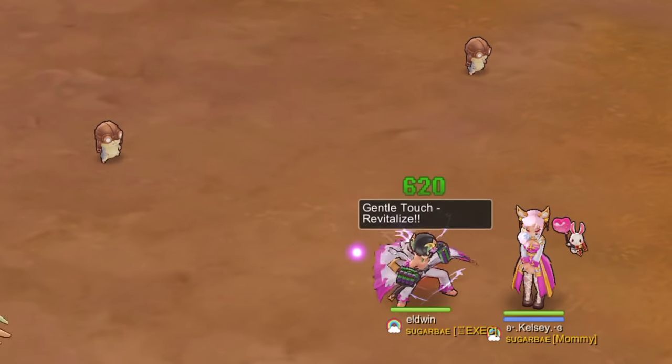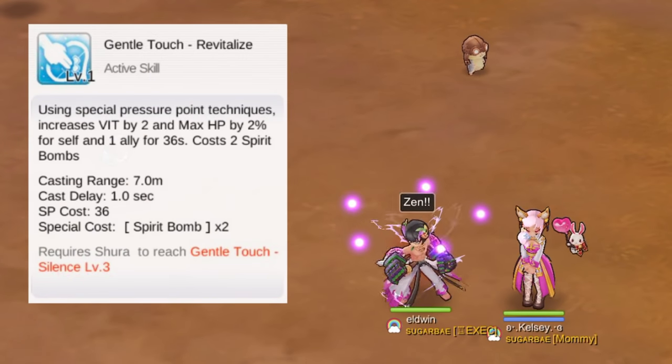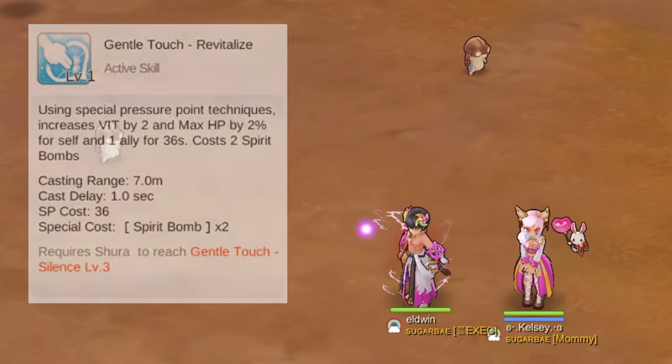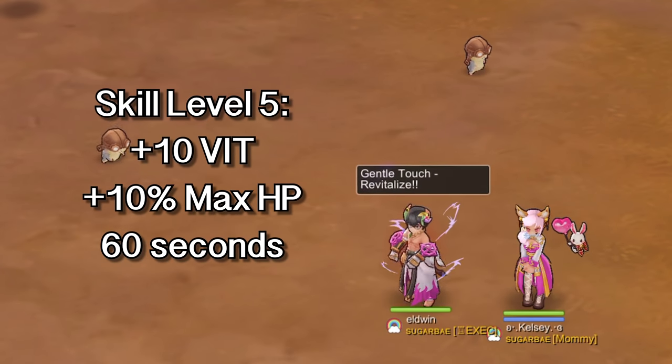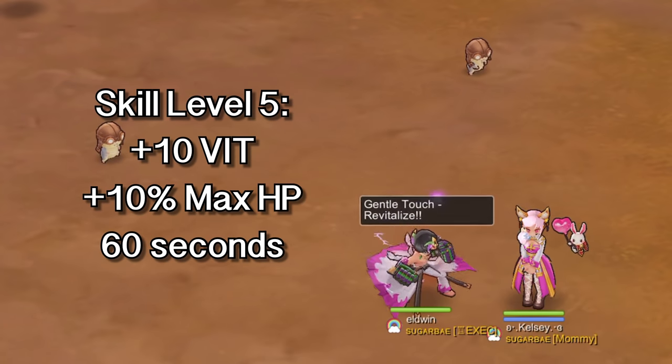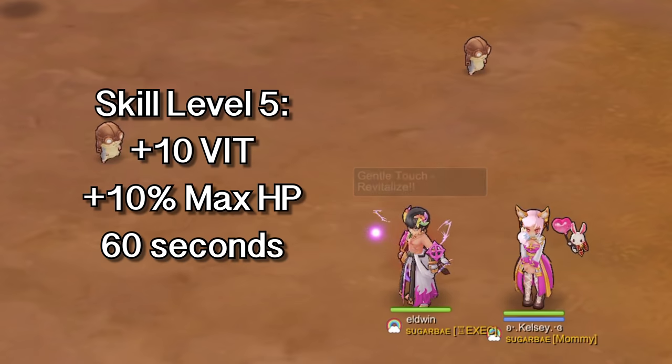For our next supportive skill, we have Gentle Touch Revitalize. This is an active supportive skill which will increase VIT and max HP. At skill level 5 it would have plus 10 VIT and plus 10% max HP. This effect will last for 60 seconds and will consume two Spirit Bombs.